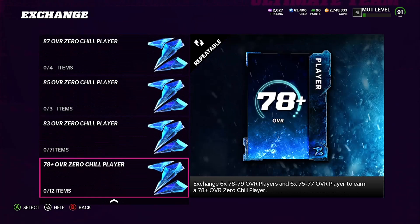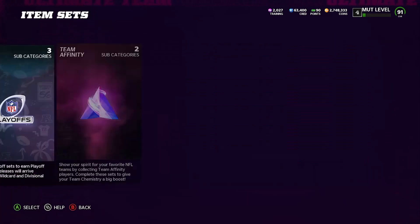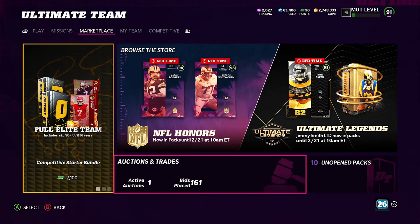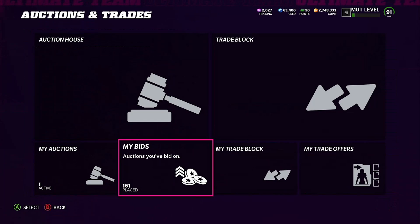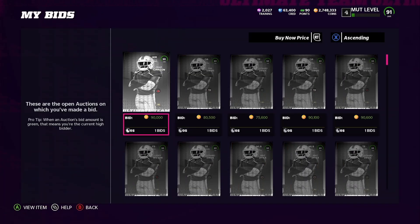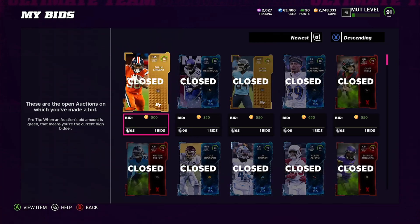This could definitely go up, but this is definitely a way to do a low coin stack method or to clear out your binder if these packs are actually hidden. I only had to buy a couple of cards because I pretty much had all the 75s in the binder and I had most of the 78s done. You can get these cards for super super cheap — if we come over to auctions I bid on and go to newest today, you'll see prices like 500, 350.